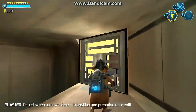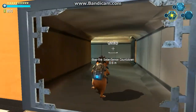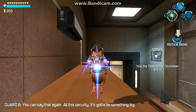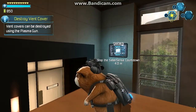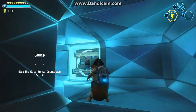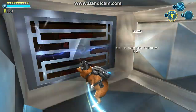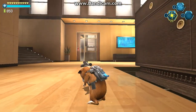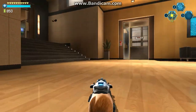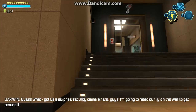On route to the target, in position and proceeding. Laver sure has us on high alert tonight, huh? I'd say that again. All this security, it's got to be something big. Yeah, whatever it is. Vent covers can be destroyed using the plasma gun. Press the button to equip the plasma gun. Guess what? Got us a surprise security camera here, guys.